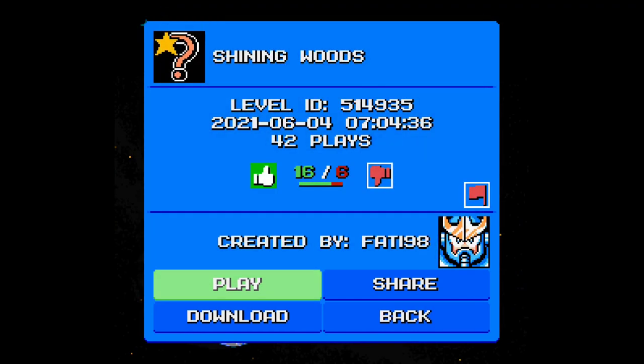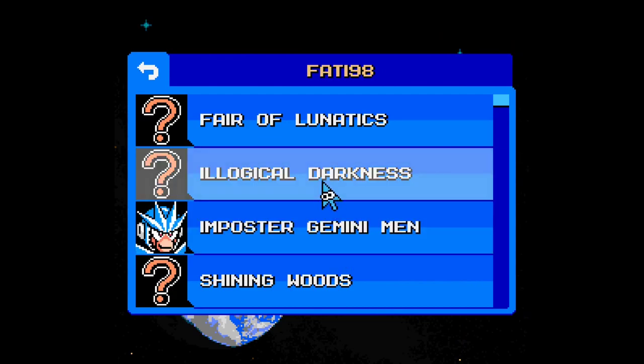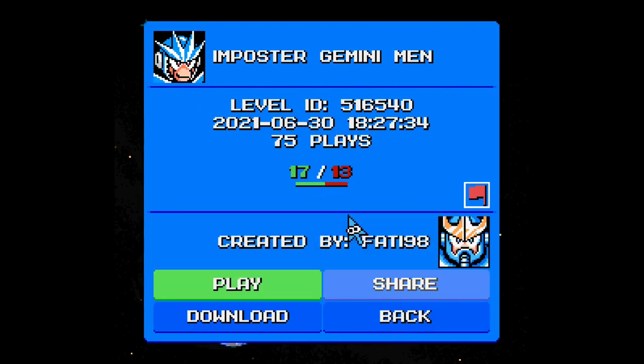But yeah, obviously we're gonna upload it. Very cool stage — nice visuals and cool gimmick setups. Obviously it got a bit too hard for most people, which is probably why this level only has a couple of downloads, but that's par for the course. A very nice stage by Faulty here. Look how many unplayed stages I have: 'Imposter Gemini Man,' 'Illogical Darkness,' and 'Fear of Lunatics.' I should write all of these down. 'Shining Woods' — very nice level by Faulty 98. We're definitely gonna be playing these stages at some point, so hopefully you guys will be looking forward to that. See you in the next one!